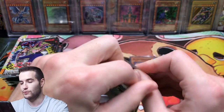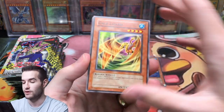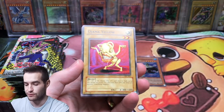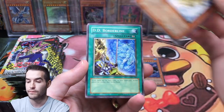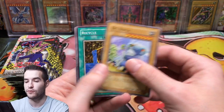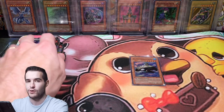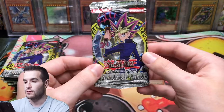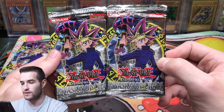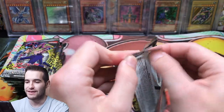Inferno — these feel pretty original as well. Mataza the Zapper, Terriking Salmon, Skullmark Ladybug, Recycle, and A Hero Emerges. I can't believe there's a Chickalates mat on screen — I'm literally nerding out over it. This is really cool. And not only that, we're opening original Invasion of Chaos packs. Yes, sign me up! This is awesome. Make sure you guys check out the link.